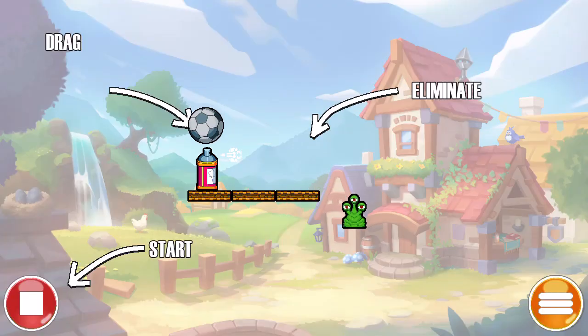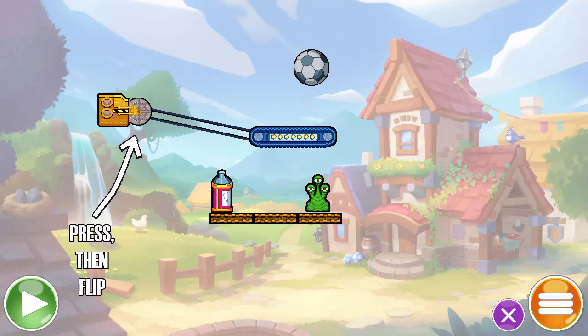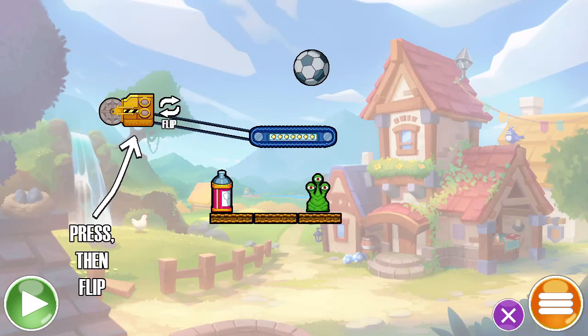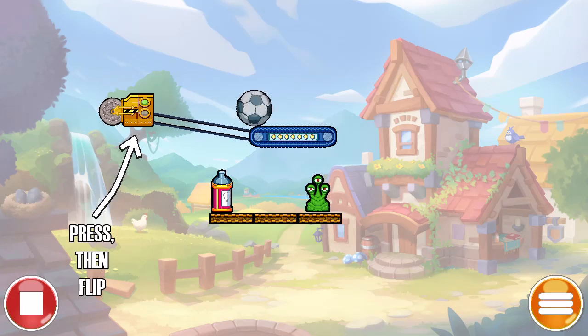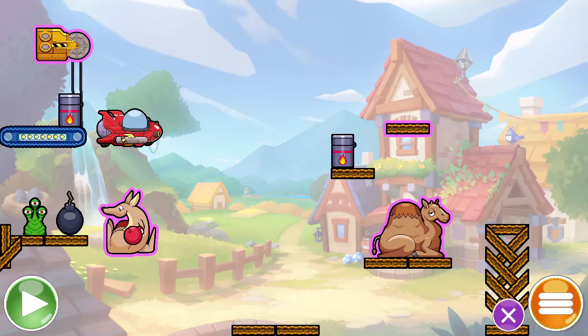Contraptions 3 continues the zany tradition of its predecessors, delivering a fun and imaginative puzzle-solving experience that fans of the series will appreciate. This game successfully combines creative contraptions and Rube Goldberg-style mechanics to entertain players with its unique challenges.